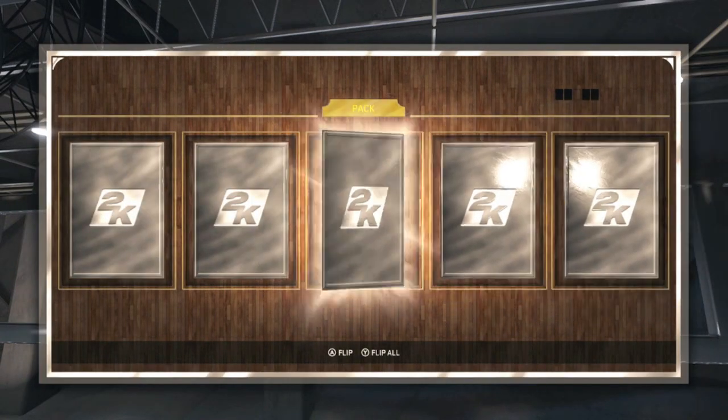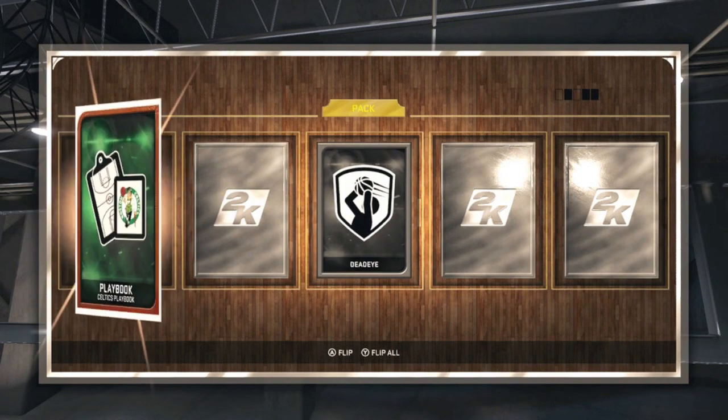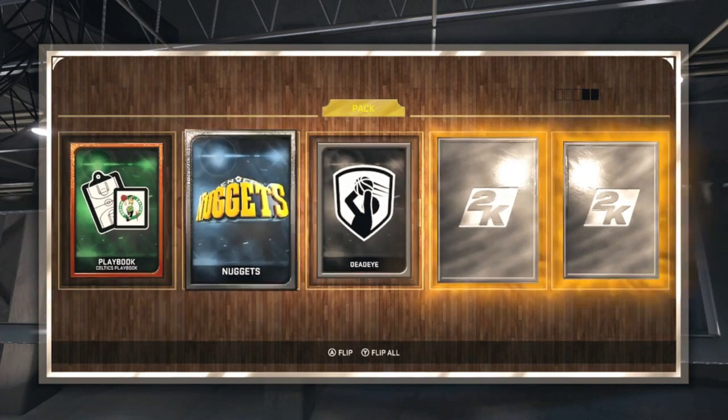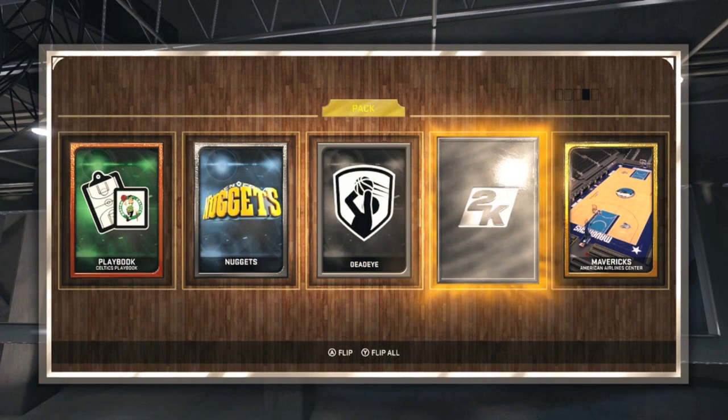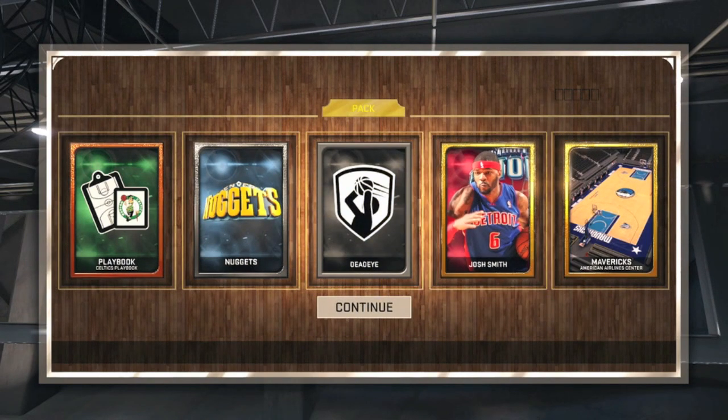As we open up our next pack I see two golds, and hopefully we get lucky. We do get a gold card — we get Josh Smith. Not that good, not that good. We could probably sell him for about 2k MT.